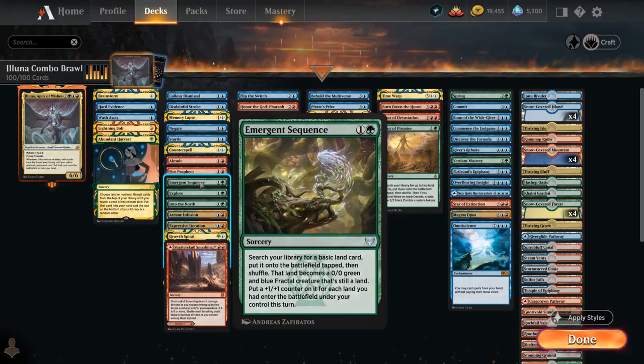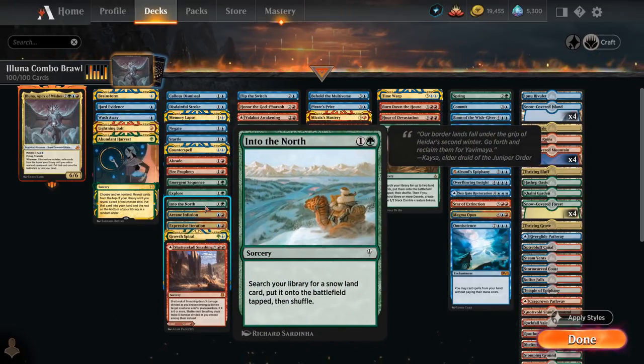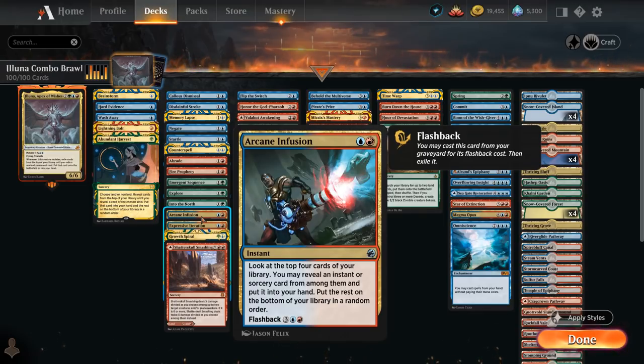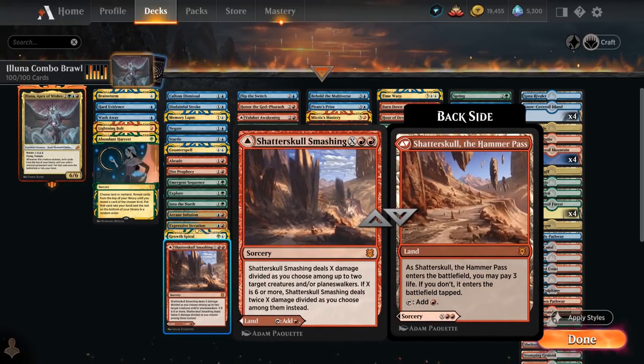Emergent Sequence can ramp and generate a creature in the process so we can mutate onto it. Explore and Growth Spiral can put extra lands in play, useful for ramping, as well as Into the North which can find a Snow-land, which goes with our four snow-covered basics in each color. We've got more card draw with Arcane Infusion, which we can flash back to find an instant or sorcery in the top four. Our deck is filled with instants and sorceries, as well as Expressive Iteration, which we typically want to cast on turn three as a nice 2-for-1. Shadowskull Smashing can be a land or a removal spell.